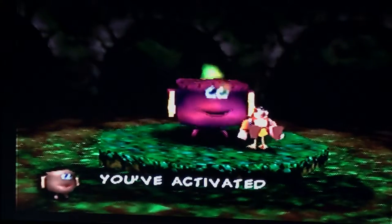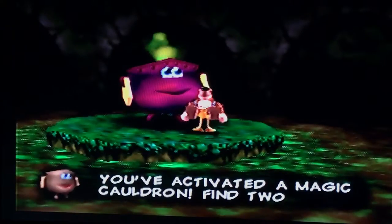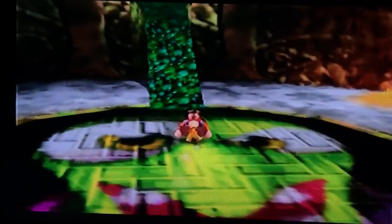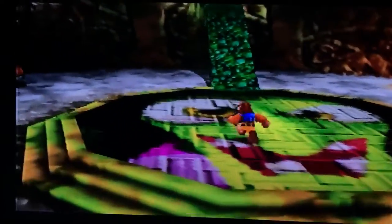You've activated a magical cauldron. Find two of the same color and we can make a shortcut. Look how ugly this thing is — who put this thing here?